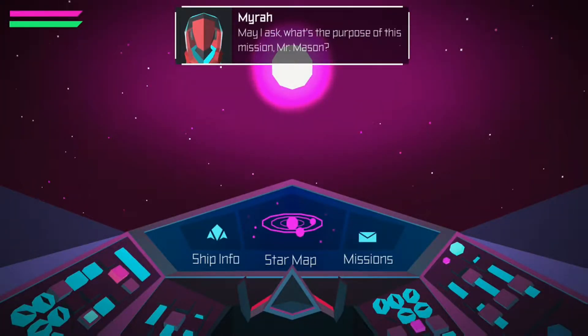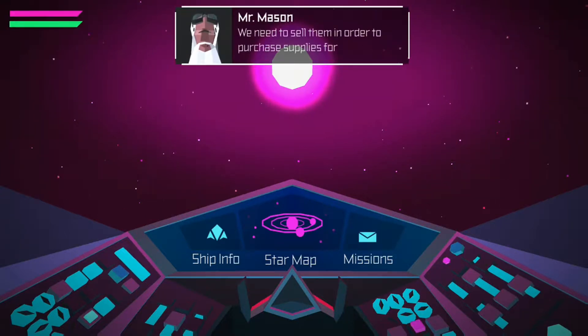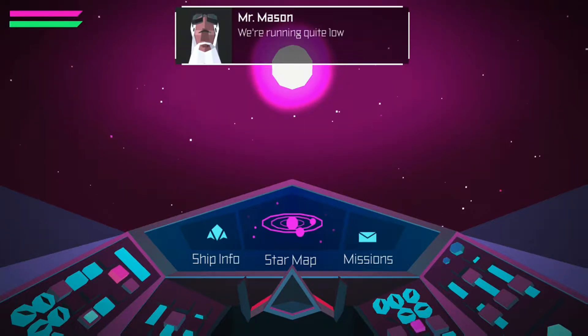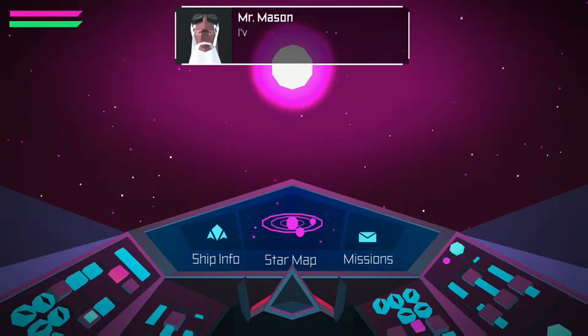May I ask, what's the focus of this mission, Mr. Mason? Bio scans. We need to sell them in order to purchase supplies for the shop. We're running quite low, I'm afraid. Fantastic! I'm so ready for this. Alright, I'm intrigued. I'm using the same pistol for you just to be on the safe side.